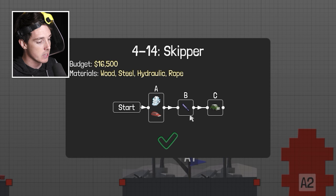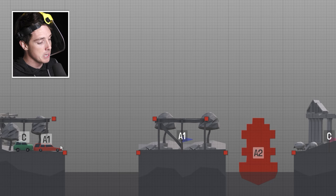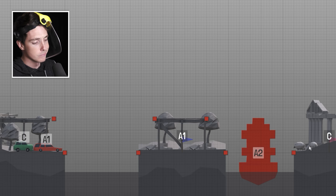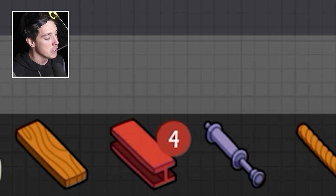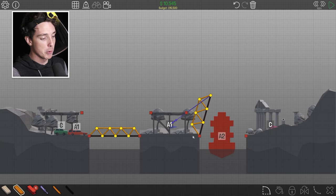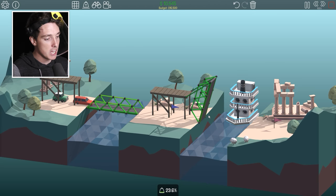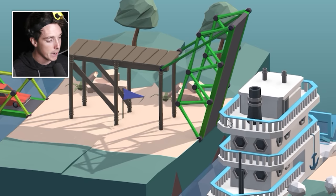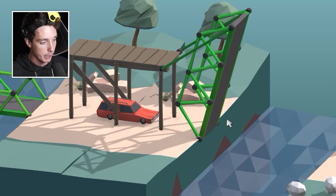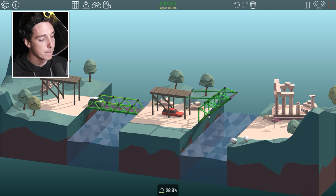So the boat and the red car go first, then the hydraulics go, and then the green car goes. Basically build a normal bridge to A1, and then I have to build a hydraulic bridge here — that actually feels incredibly easy. I've only got four bits of steel, that might make it a bit interesting. Here's the plan — I built a giant tower of road. This is just a test, a prototype. Let's see if it's strong enough to push it all the way down. First car is through.